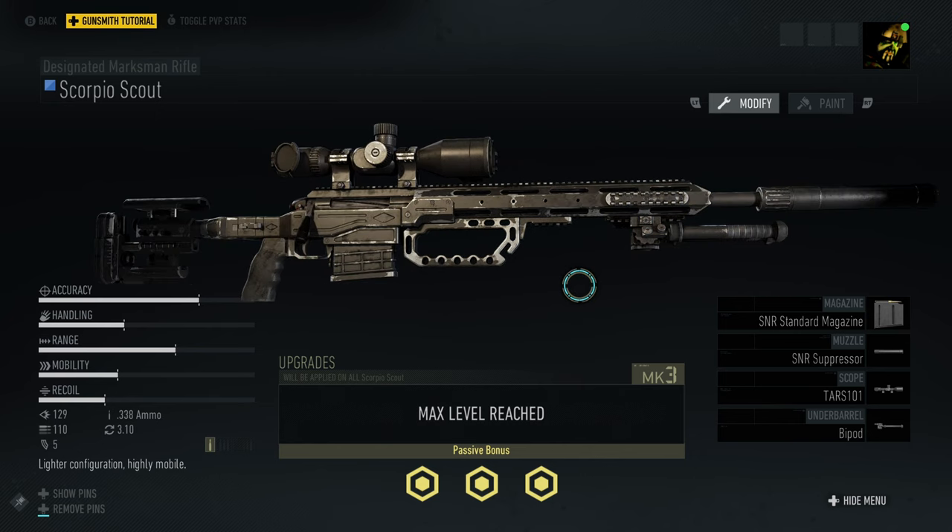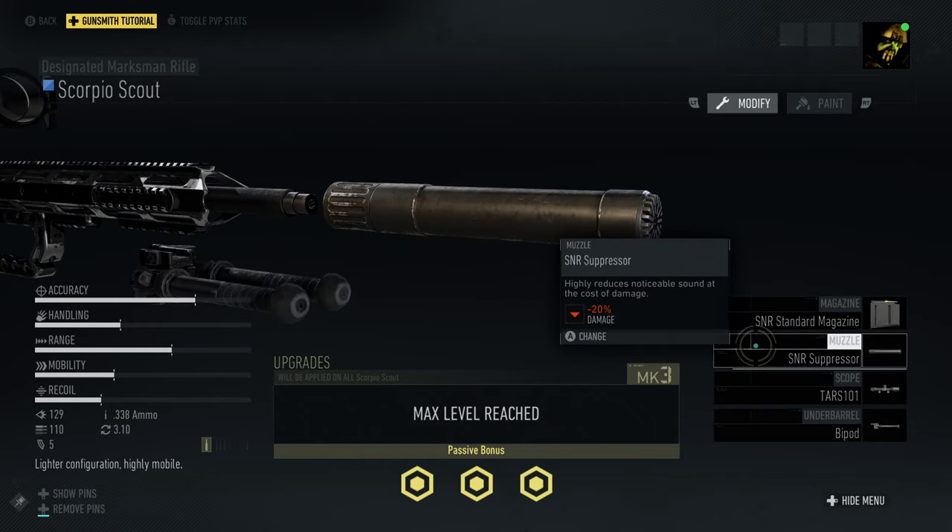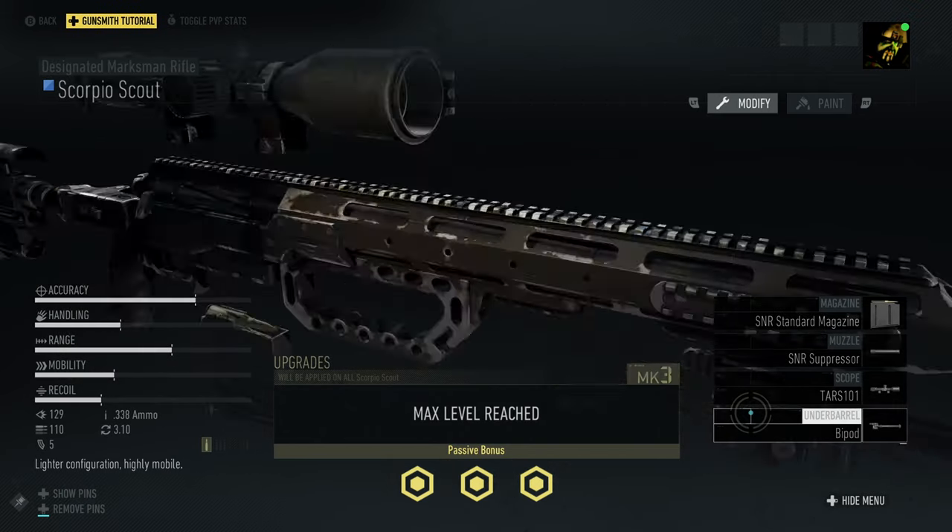For my Scorpion Scout, I'm going with the Sniper Standard Magazine, the Sniper Suppressor, the TARS 101 Scope, and lastly the Bipod.